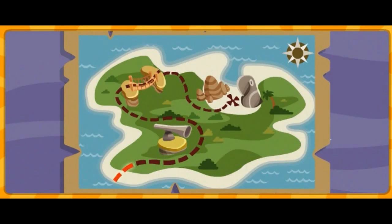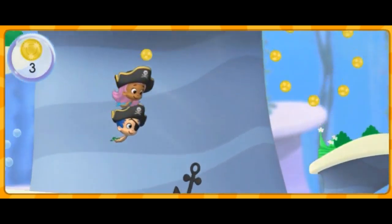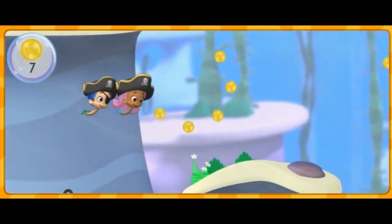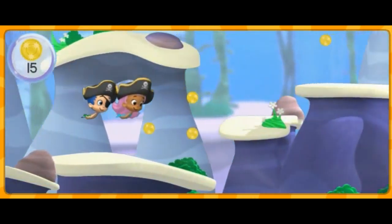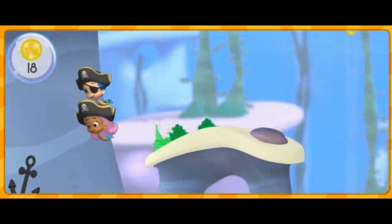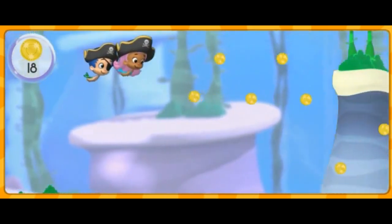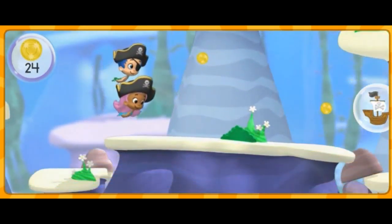Yo-ho-ho and away we go! First, we need to go over Spyglass Peak! Watch out for anchors — pirates use anchors to keep their ships from moving! If we bump into one, we'll lose a gold coin! Got it! Fantastic!